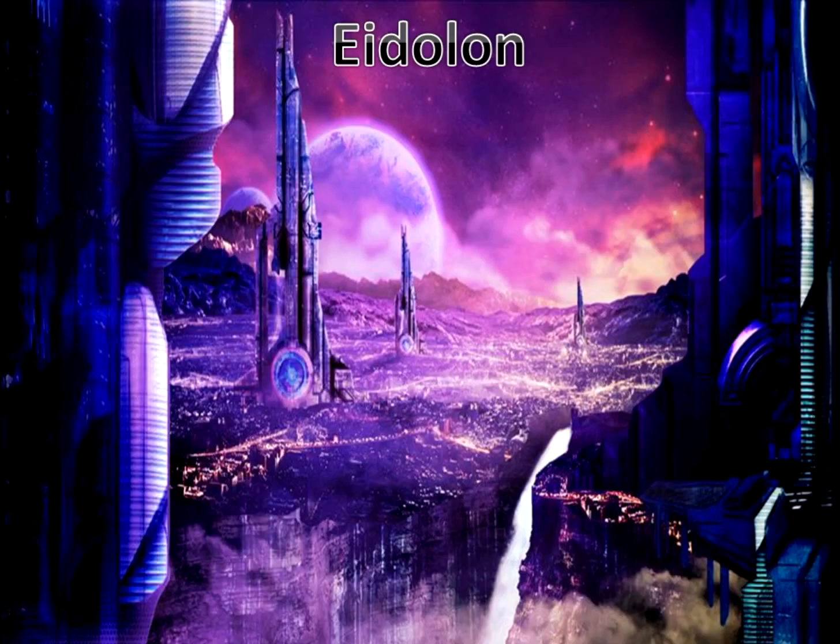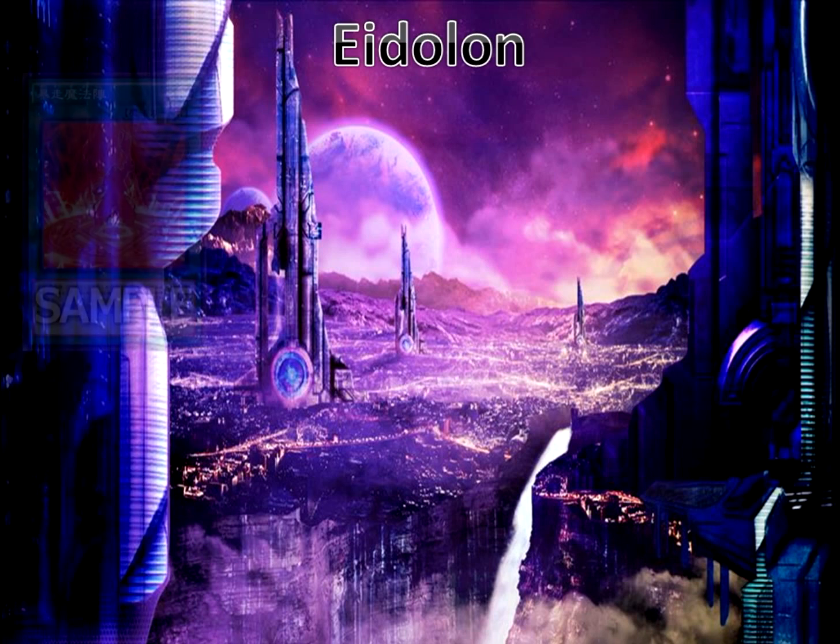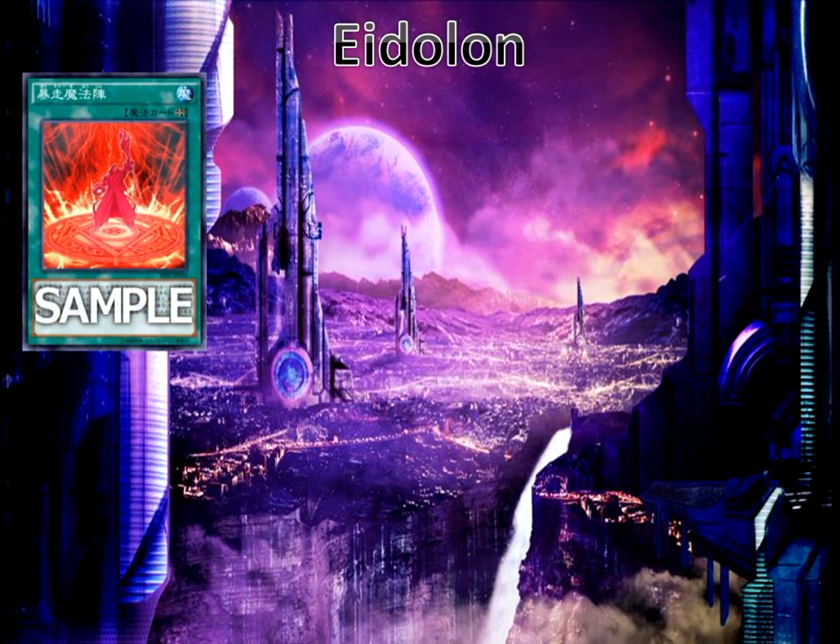First up we have the Edelons. We have the new field spell card, Reckless Magic Circle. When it's activated, you get to search out an Alistair the Edelon Summoner from your deck to your hand. As well as if you activate anything that includes fusion summoning a monster, your opponent cannot negate that activation or activate any cards in response to that effect. They can't do that either when it's fusion summoned. So basically if you activate a Shadal fusion and you have a bunch of Shadal effects going off, they can't respond to it. So that's not really reckless, I'd say.